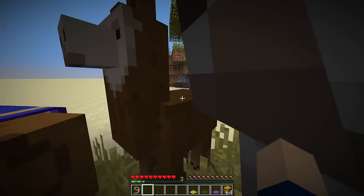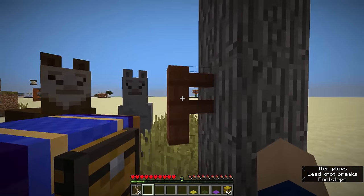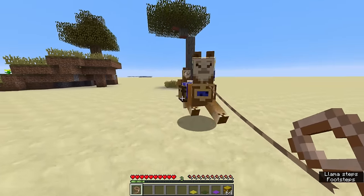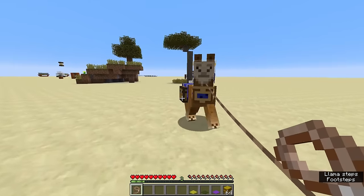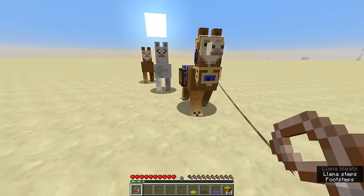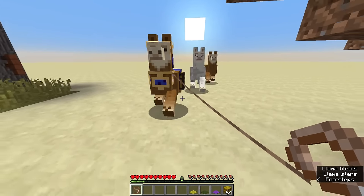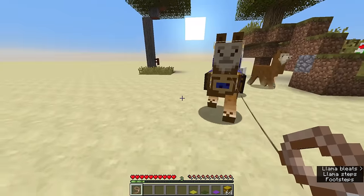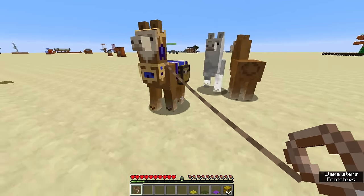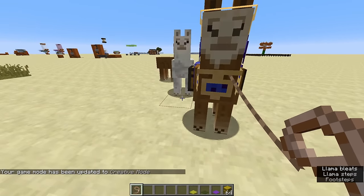But if you tame all the llamas around you and then use a lead, you'll see they form a nice caravan. Each llama can carry up to nine stacks of your favorite stuff, and you can have up to ten llamas in one caravan — they'll all follow you. If you want even more mobile storage, you could use shulker boxes. Let's go into creative mode and check them out.